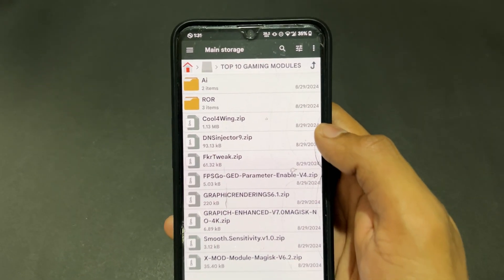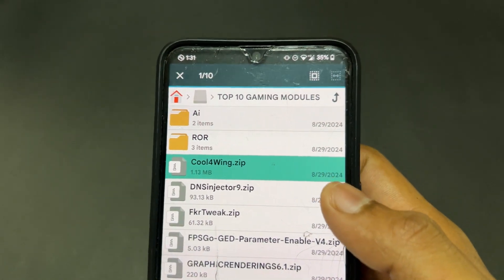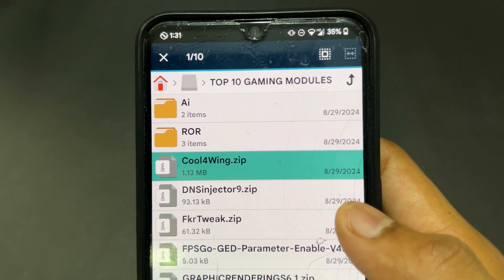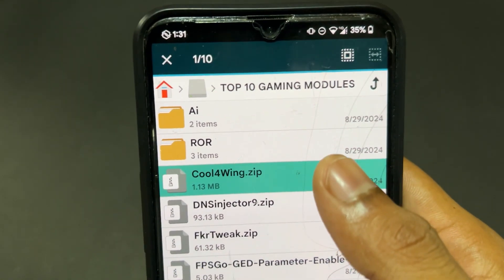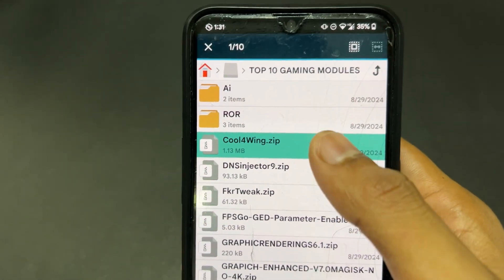The third module is Cool for Wing, which is a thermal module. This module is very useful because it provides optimized graphics and better gaming smoothness by maintaining your device's thermal performance. Definitely try this module for thermal management.